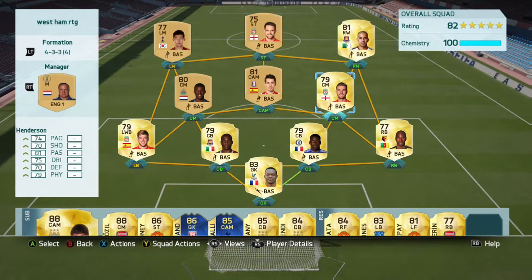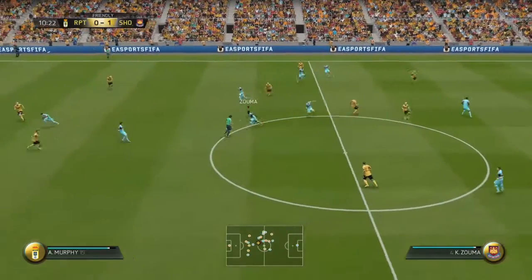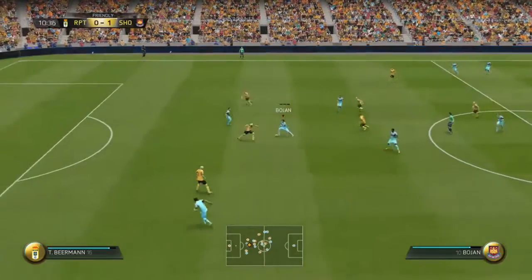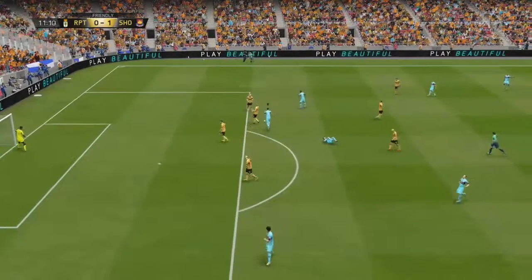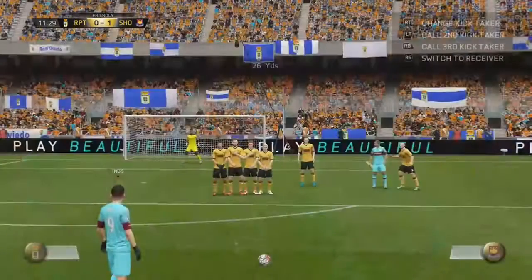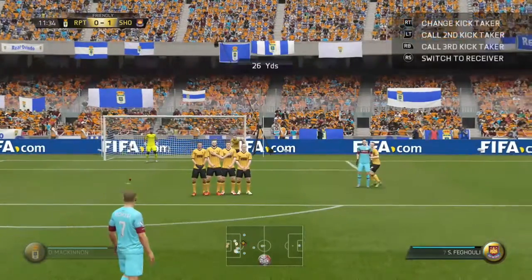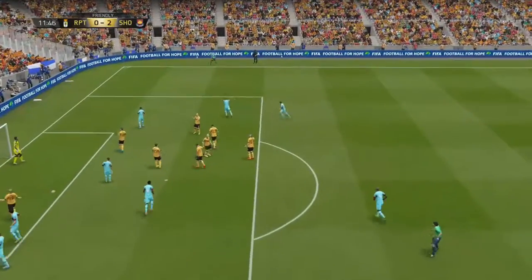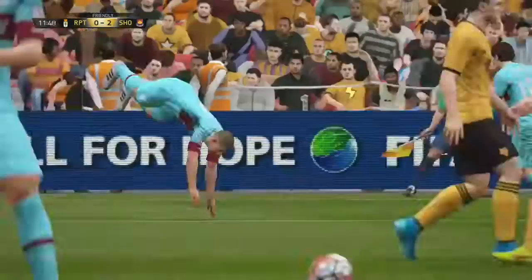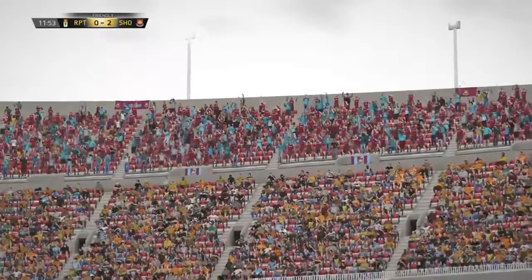So we're gonna be looking at saves, goals, assists - quality, just quality. The first goal we're gonna look at in this game is the free kick goal that I scored with Sofjan Faguli. You can see it's 1-0 already because I forgot to record the first goal. It selected Ings and I was like 'nah, not Ings' - so Sofjan Faguli's on it, obviously going into the top corner of the net. He says it's his second goal, but it was beautiful when I scored it.